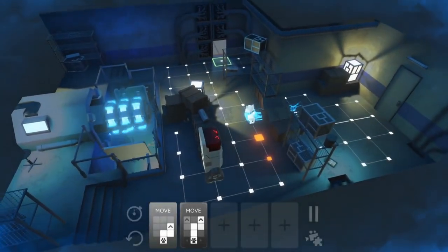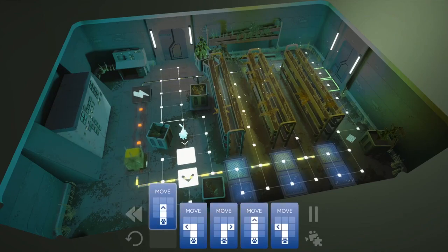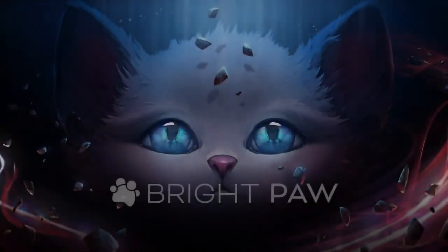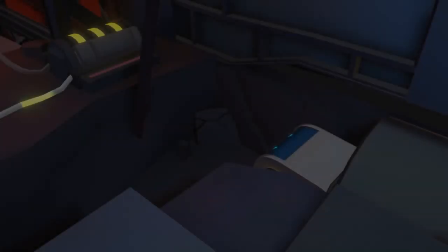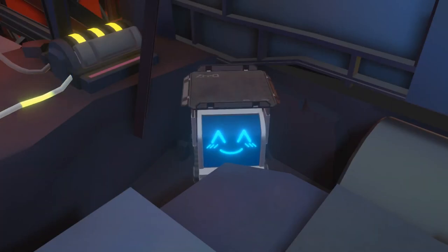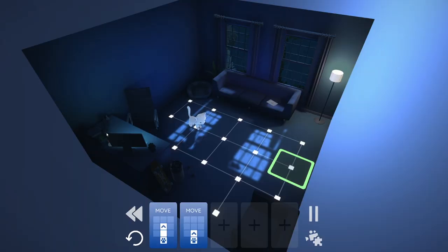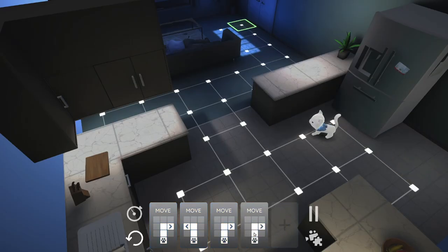Without the use of his feline cunning, Theo will never solve the puzzles that lie between himself and the truth behind the shadowy Bright Paw Industries. Bright Paw is the new narrative puzzle game by Radical Forge available on Nintendo Switch and Steam, about a cat on a quest to uncover the mystery of his owner's murder.